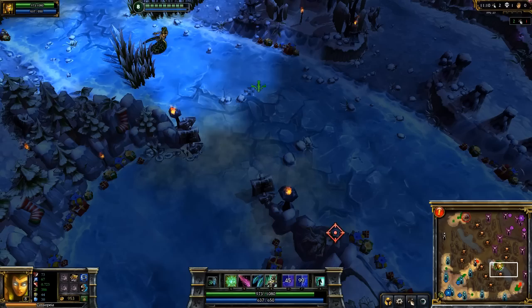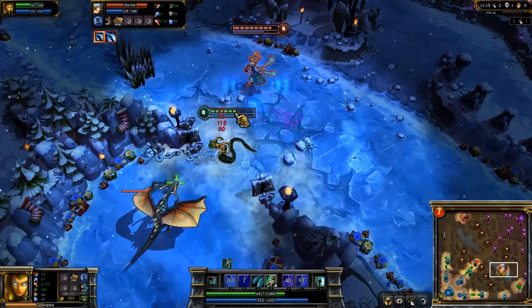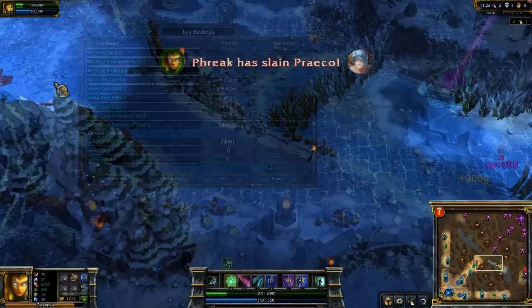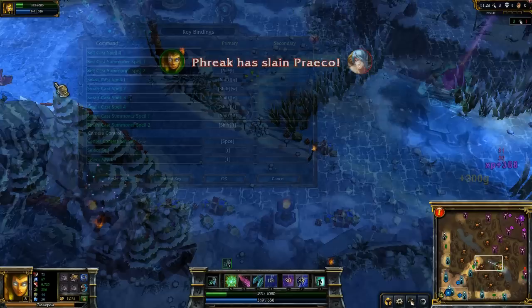Putting it all together, dodging Noxious Blast and Miasma will give you a huge window of opportunity when fighting against Cassiopeia. Sometimes you might have to use Petrifying Gaze to help set up your combo. When that's the case, your opponent should try to have their back turned so they won't be stunned. Once you do land a poison, I strongly recommend you Smart Cast Twin Fang, which defaults to Shift+E on American keyboards.